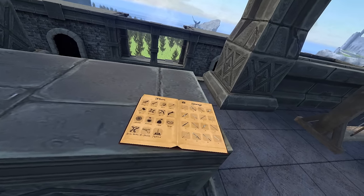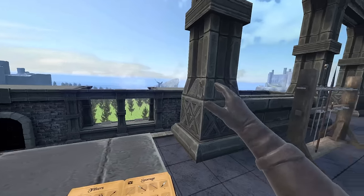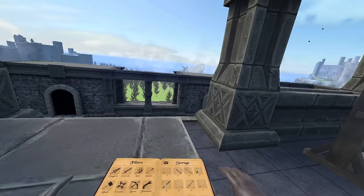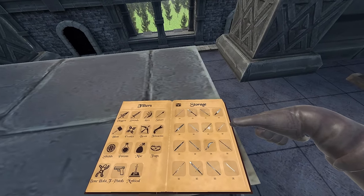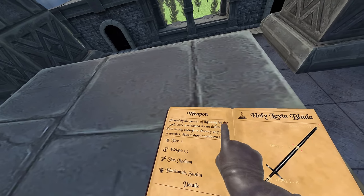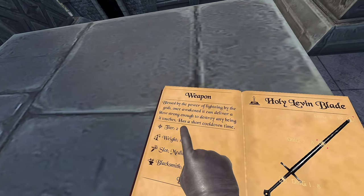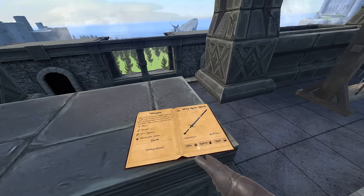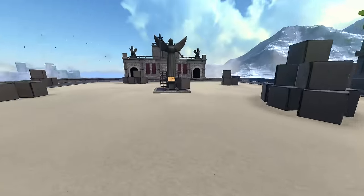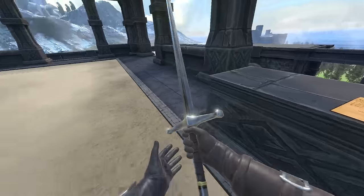Alright, so I didn't realize how addictive these weapons actually were. I don't know if we're actually gonna go through all 20 of them today. If you guys would like to see a continued video of me reviewing all these weapons, be sure to let me know down in the comment section below. But since we're already here, let's go and check out the next blade which is the Holy Leaven Blade. This one says blessed by the power of lightning by the gods — once awakened it can deliver a blow strong enough to destroy any being it touches. Has a short cooldown time. You know what? I want two of these — one's just not gonna be enough. We need to have two. Let's give this a shot boys.